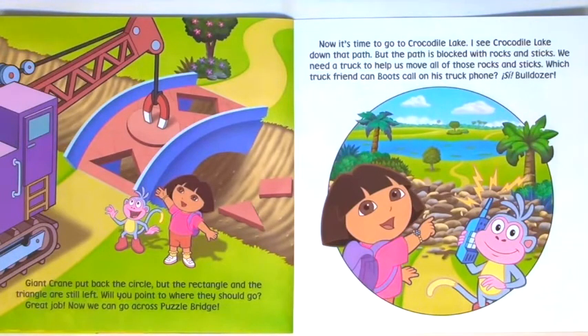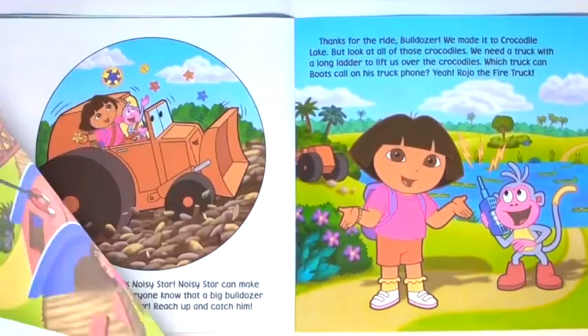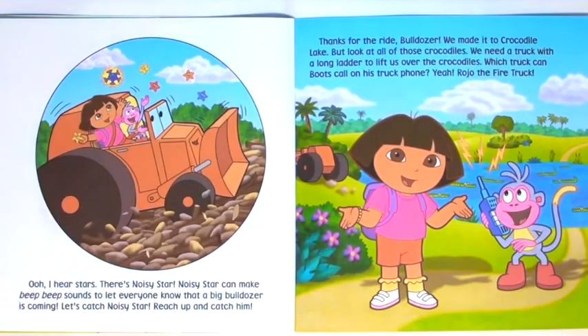Now it's time to go to Crocodile Lake. I see Crocodile Lake down that path, but the path is blocked with rocks and sticks. We need a truck to help us move all of those rocks and sticks. Bulldozer. Oh, I hear stars — there's Noisy Star. Noisy Star can make beep beep sounds to let everyone know that a big bulldozer is coming. Let's catch Noisy Star. Reach up and catch him. Thanks for the ride, Bulldozer. We made it to Crocodile Lake.